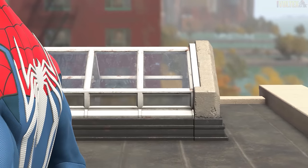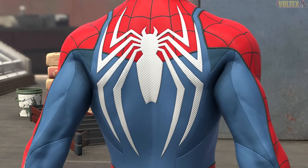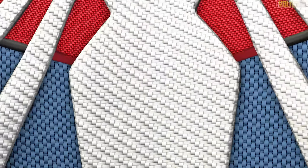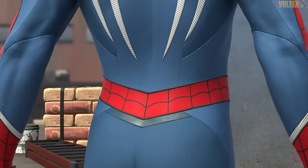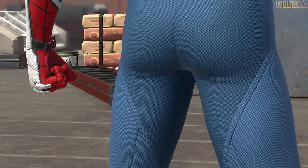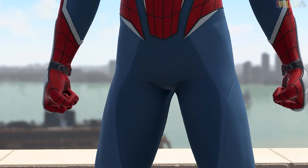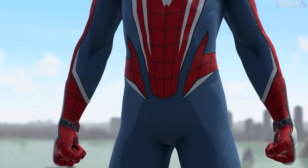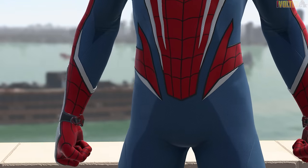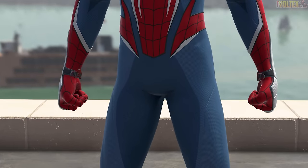Looking at the back of the 2.0 suit, the logo is mostly the same but more refined. The textures look very armored. The shoulder segmented parts are a bit funny-looking but they work. The darker blue patches near the lower body area are a bit odd — I personally wouldn't have included them; I'd keep it to one color there.